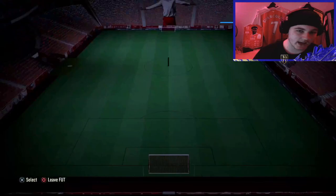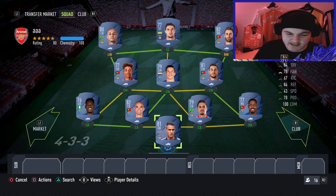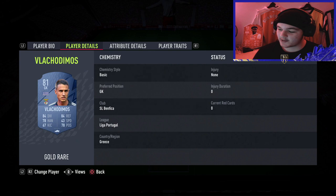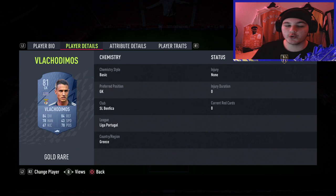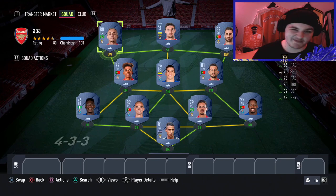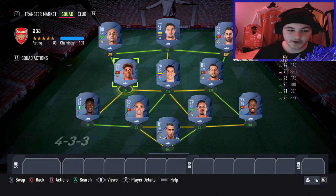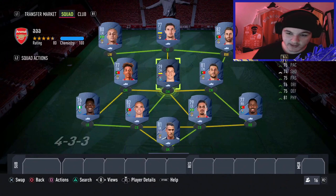Now for the squad builder — a team between 15 and 25,000 coins. Quick note: EA recently changed the league name from Liga NOS to Liga Portugal. In the objectives it's listed as 'Primeira Liga' which is the Portuguese pronunciation — it just means the Portuguese league, Liga Portugal. Don't get confused by the naming.